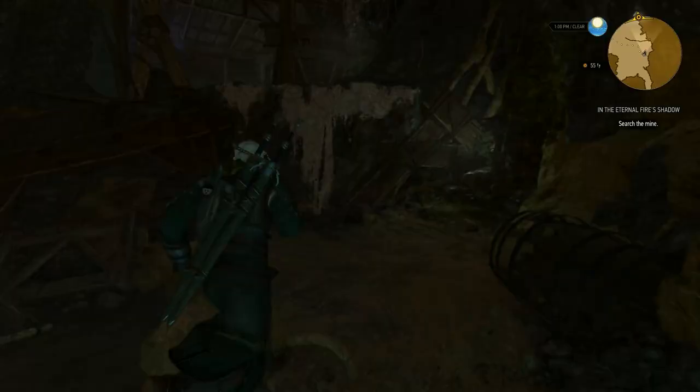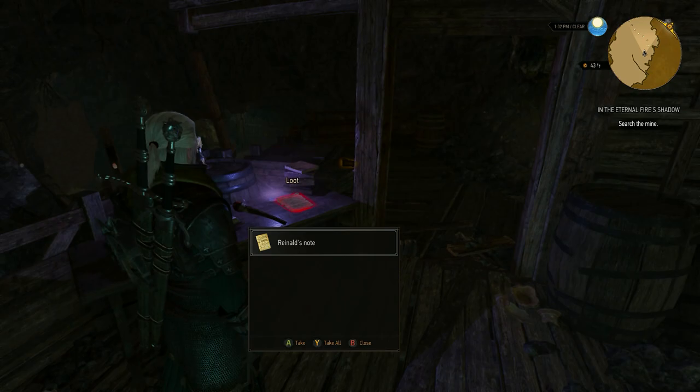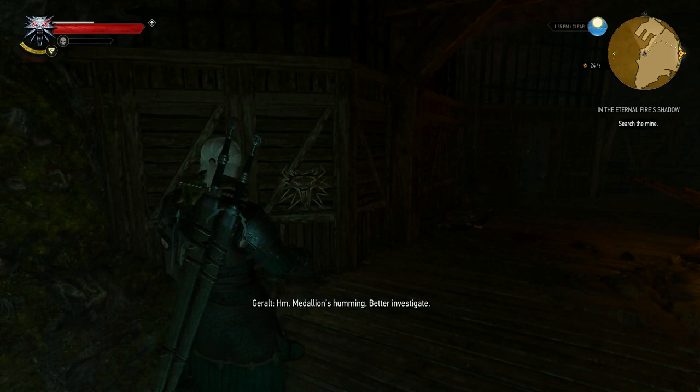Once you're done with that, get down to the entrance of this cave. Open the door and get inside. Head to the location shown in the video and pick up the note which belongs to a guy named Reynold. Read it and move on to the next door where you will find another note. After the cutscene, continue along and you will see a wolf school insignia. Examine the area around it. You can also use the magic lamp that you got from Kira Metz on these lights if you want to see what was going on here — that's completely optional though.